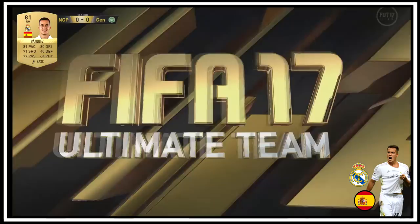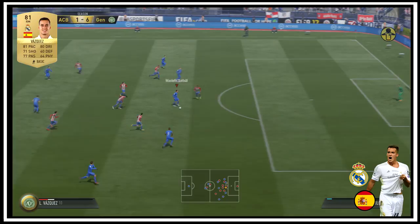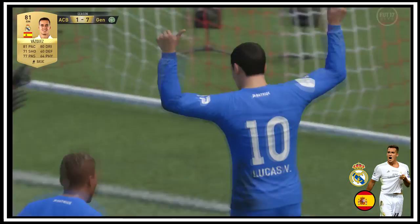He's quite small, fast, and he's a very agile player. One thing which did attract me to his card as soon as I was recommended it was his pace and his dribbling. Pace and dribbling is all you need in this game. Honestly, if you've got fast pace and you've got good dribbling, you are in for a treat.